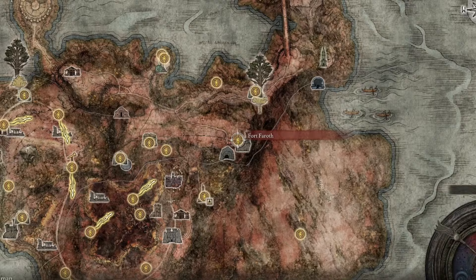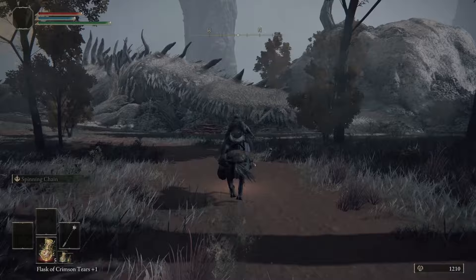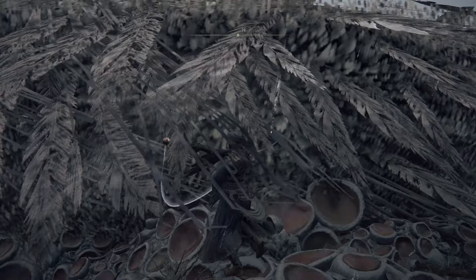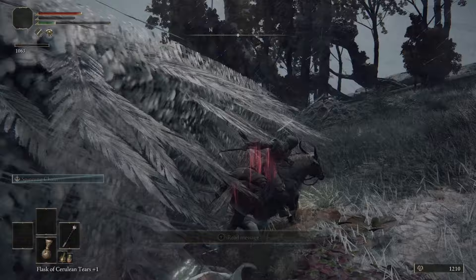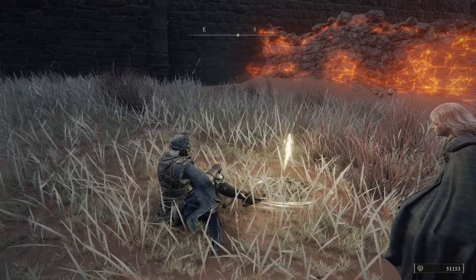Behind that giant Erdtree is going to be a wind geyser — jump up on it and head towards Fort Faroth, resting at the site of grace. Now, this is probably going to be the longest portion of anything you do in this entire route. You need to go down to the dragon, standing exactly where I am, and just start hitting it with the Flail. The bleed procs will slowly but surely take it down, but this is going to take about 10 minutes straight and is very boring — turn on a show or another video. After the dragon is down, run back to the site of grace and use all the runes you got to level up in order to use your Guardian Sword Spear.